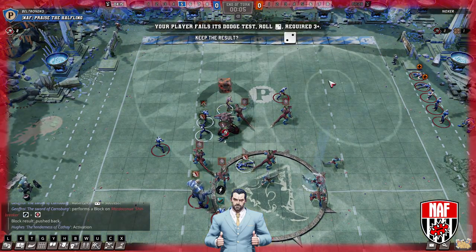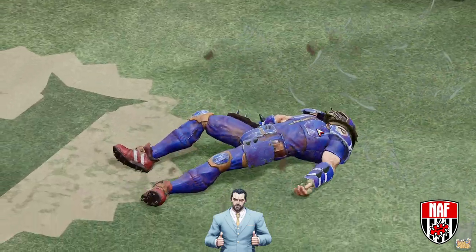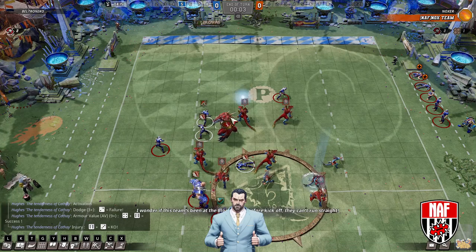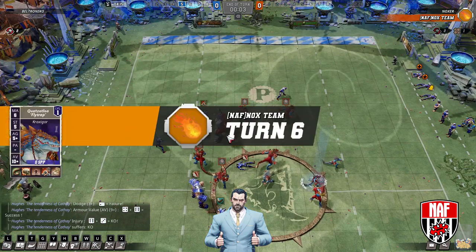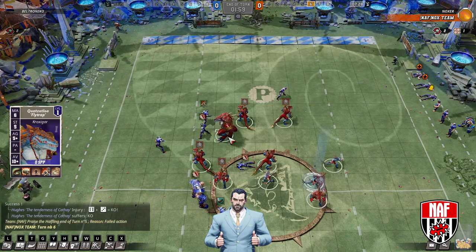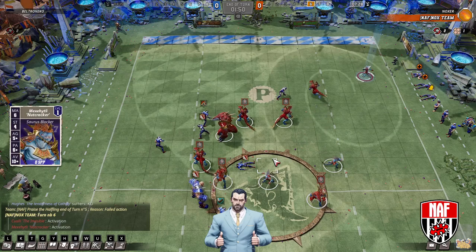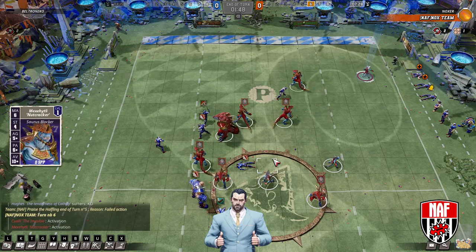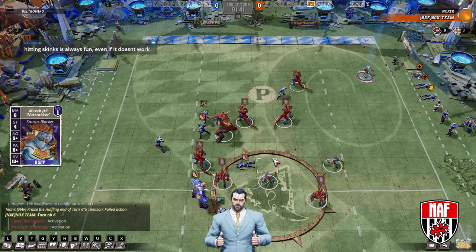Blitzing skinks isn't really a good idea — this is terribly positional as well. Two players down, nothing in front of the ball. Probably should have uphilled the crocs, right? More chance to work — more likely to work than the dodge. And you don't get hit by Mighty Blow if you fail it. Uphilling big guys has got a lot better in the new rules — Mighty Blow only working on the active player's turn makes uphilling big guys much more attractive.